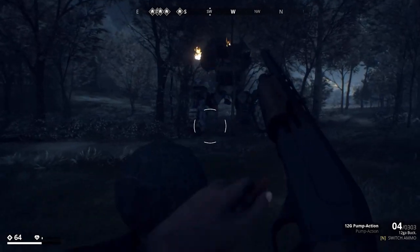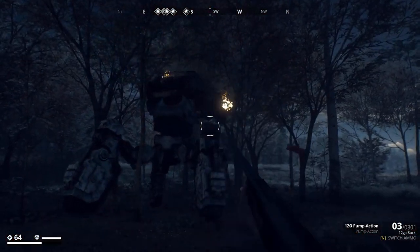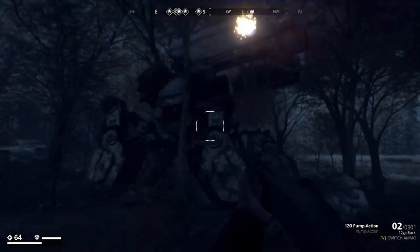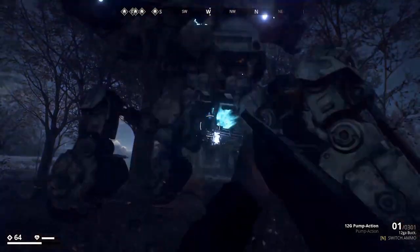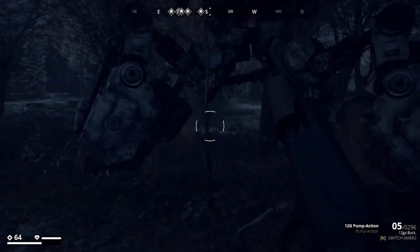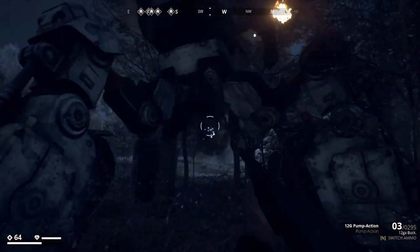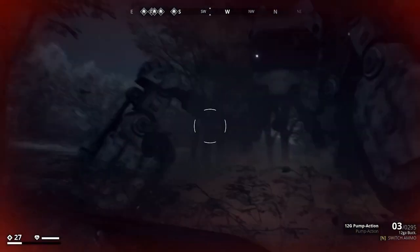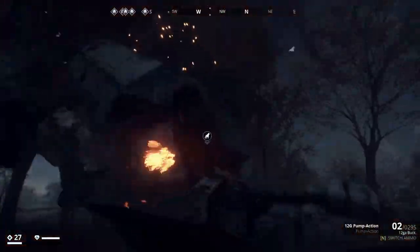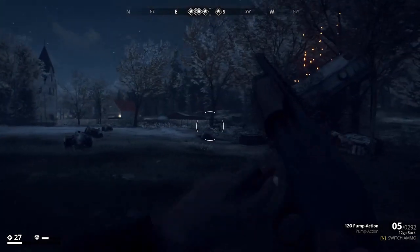Wait for him to fire that minigun off — the sound of it is beautiful, it really sounds amazing. Shooting off the knee joints is a good move as well. He's not shooting his minigun so I think we may have actually deactivated it, which is good. The stomp isn't that bad to be honest — nowhere near as bad as tanks. And he's down — bang, done. Relatively easy to kill.